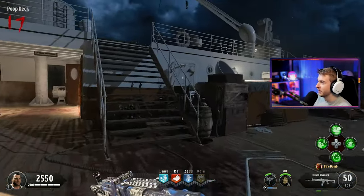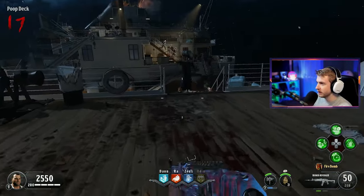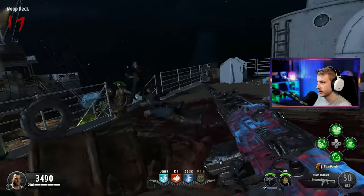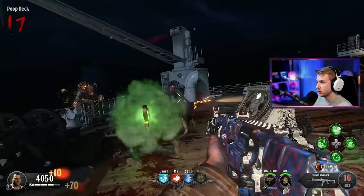I'm just going to hang out over here at the poop deck until we inevitably get taken out, but I want to see how high a round we can get to. My guess is going to be like round 21 or something. I don't expect us to go too far, especially with that demon crawling around.